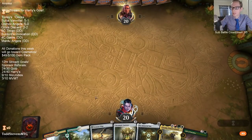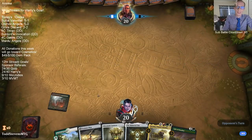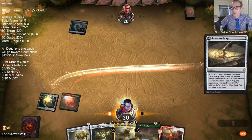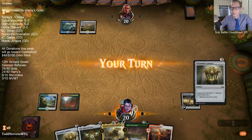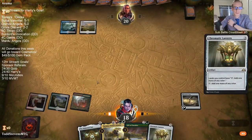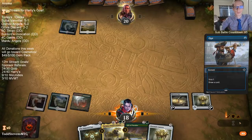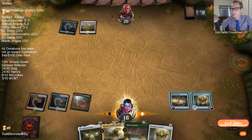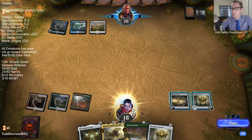We got two lands. Going with Chromatic Lantern here over Gift of Paradise because we get the one mana to be able to activate the Treasure Map. Niv is just a very powerful card against a lot of different decks — really good against control with how it's uncounterable, great against mono-blue. That's what our deck is filled with at the top end: cards that are really good.